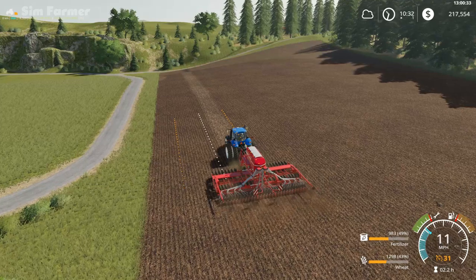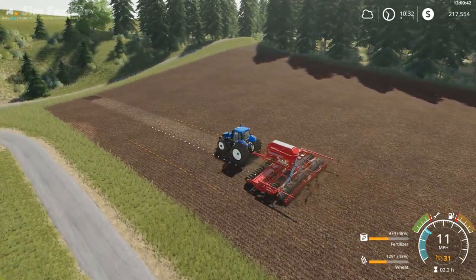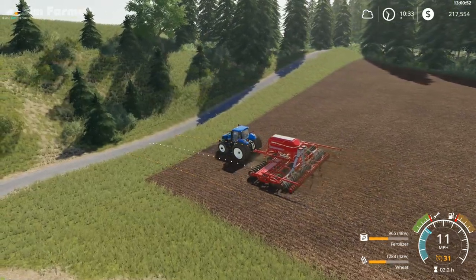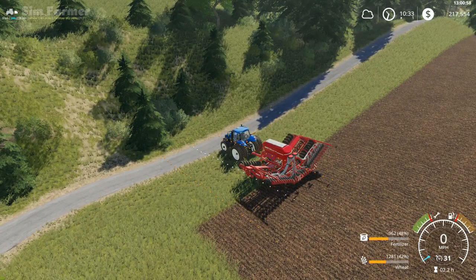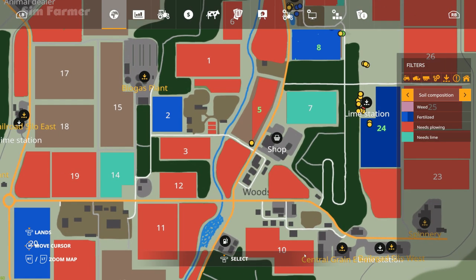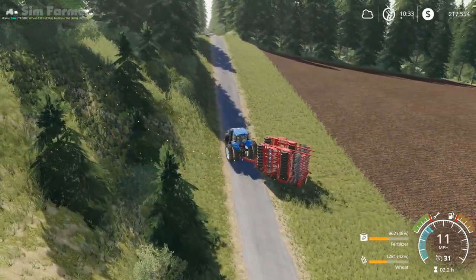Okay, last pass for the wheat. Both workers have come up as finished, although I can see from here that the worker on field 5 hasn't actually finished — I think it's come to a point where the angle is a bit too tight for him to pick up the rest of the field, so we'll have to go sort that out. Looking at where the worker finished on field 24, it looks like that field is completely done.